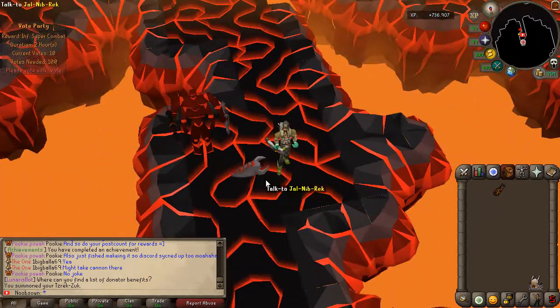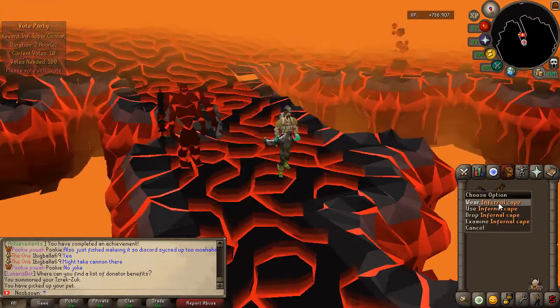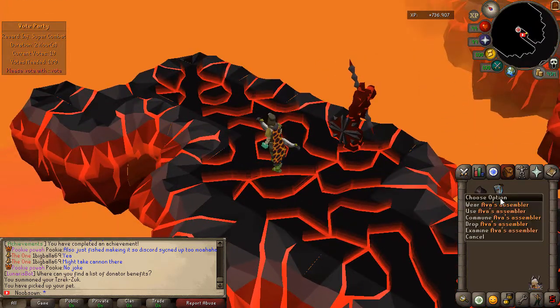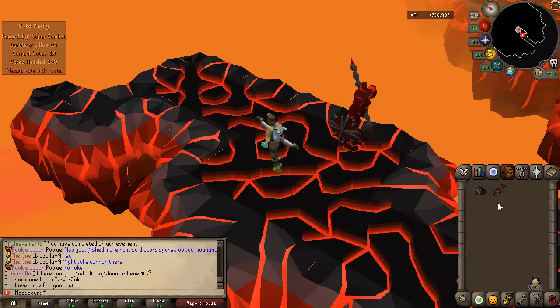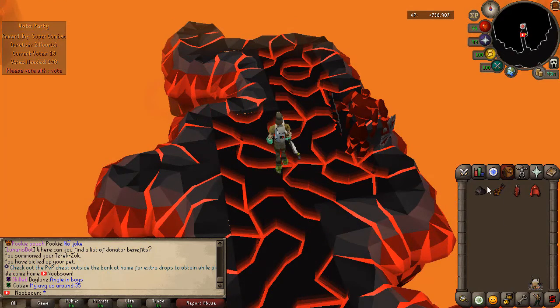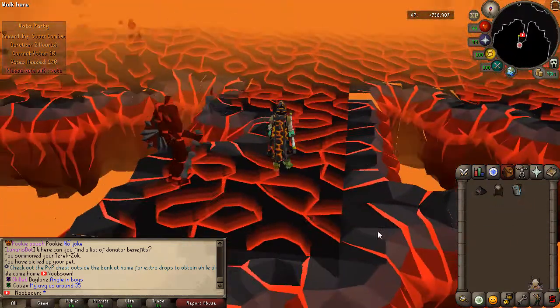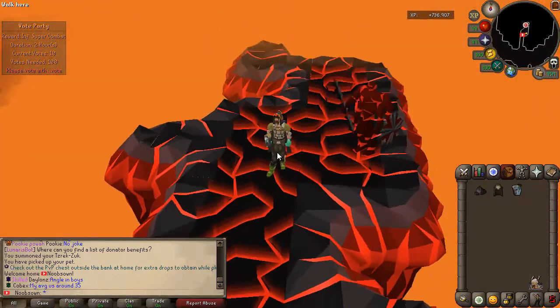You can also metamorph the pet into the Nibbler as well, which is super nice. The Infernal Cave itself looks great — it's practically identical to the RS version. The developer and balance team worked very hard on this; the mechanics are very smooth. Also, if you have a Max Cape and Max Hood in your inventory, you can use the Infernal Cape on it to infuse it into an Infernal Max Cape with the hood, which looks absolutely amazing.